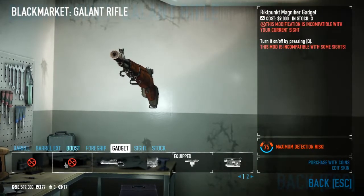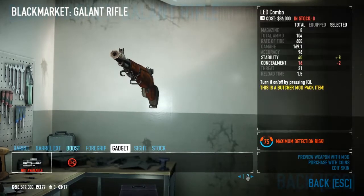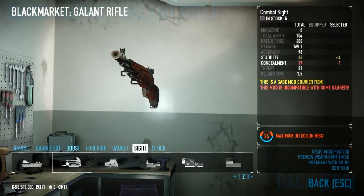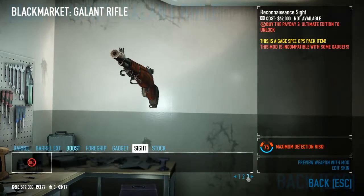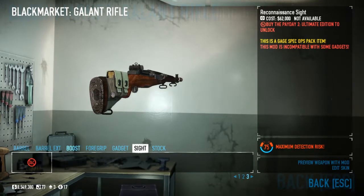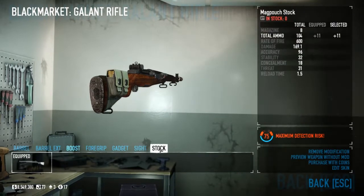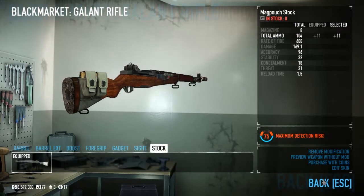You can add gadgets like your lasers, the Riktpunkt magnifier gadget, and the Riktpunkt 45-degree sight. You can add sights, which in my honest opinion don't look all that well on this gun — maybe it's just because of the way I feel about this gun. It's a fun gun, dude. And the mag pouch stock, which increases your total ammo by 11.